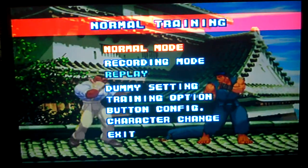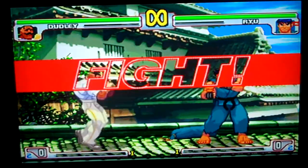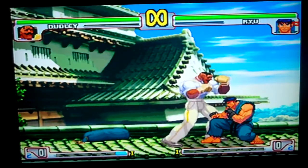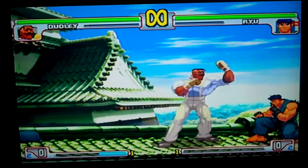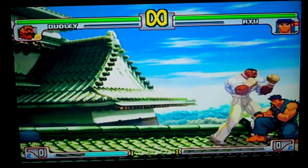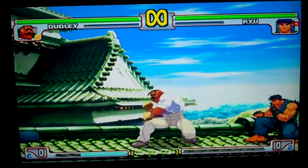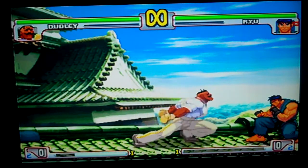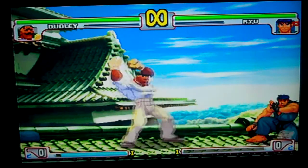All of Dudley's normals are safe except for low forward, which is minus twelve on block. Close strong, fierce. Short, forward, and roundhouse — roundhouse is a great move but is unsafe on block, though he pushes you away too. Lots of sweeps are unsafe. Low roundhouse is plus one on block, so don't worry about it.